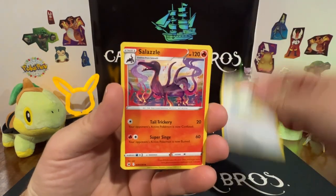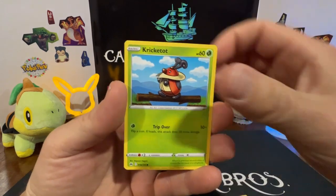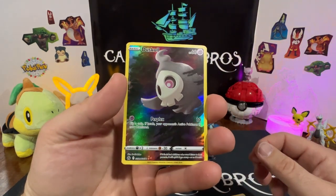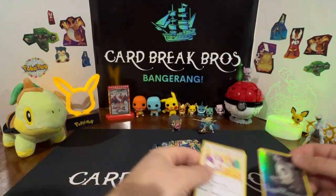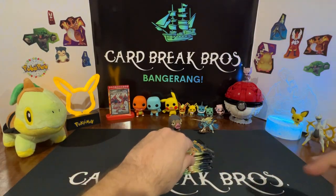Pack one: Dustclops, Rare Candy, Salazzle, Corphish, Oddish, Seel, Kricketot, Duskull — Galarian Gallery, we'll take it — and an Oranguru rare. Sweet, good start. Next pack.